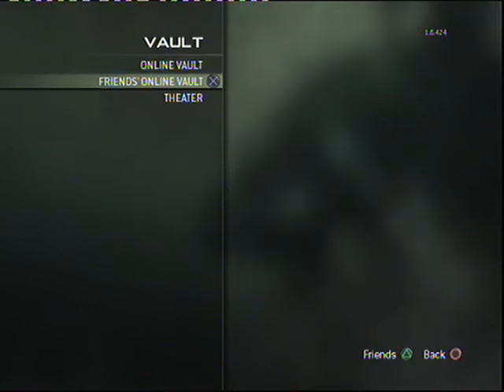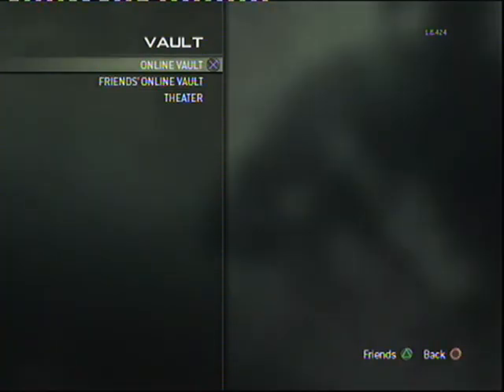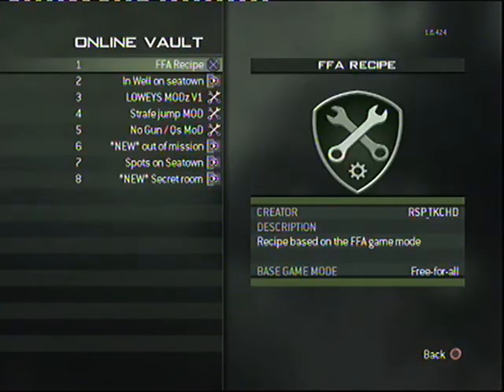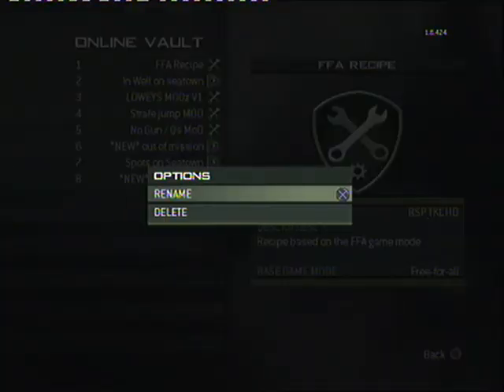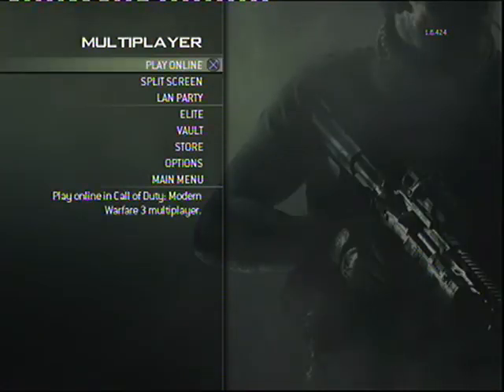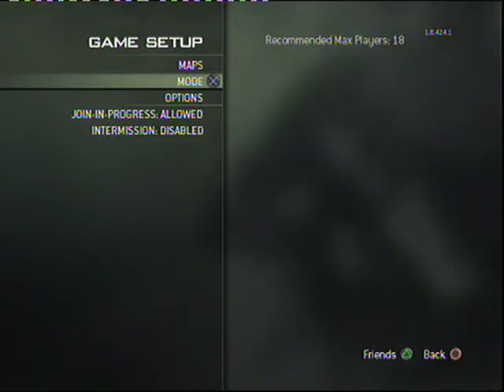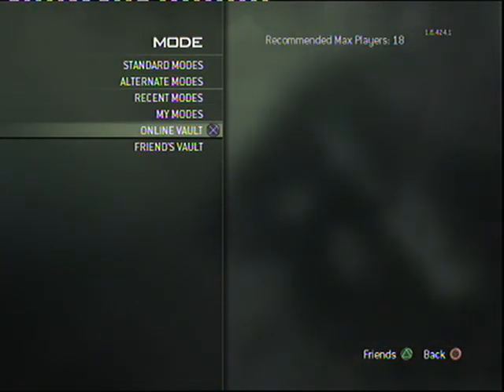Go to Vault, then go to friends online vault, and go down to my name. When you go to my name you should see this. Then you click on FFA recipe and put it in your vault. When you've done that, go back to online, go to private match, then go to game setup, then go to online vault.